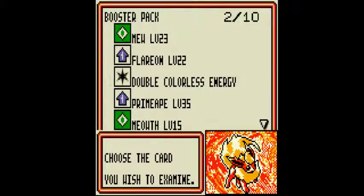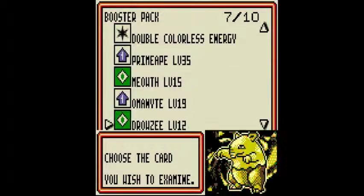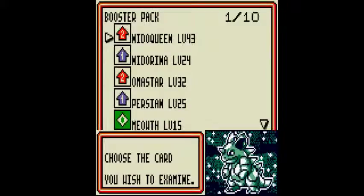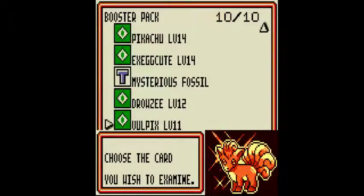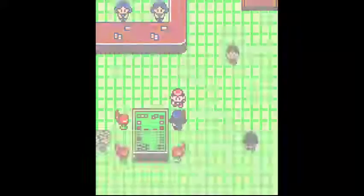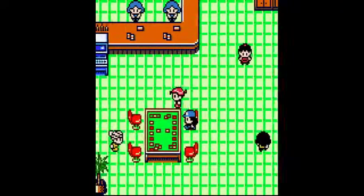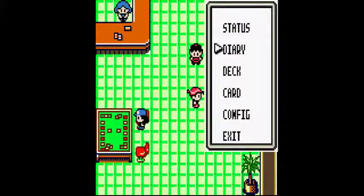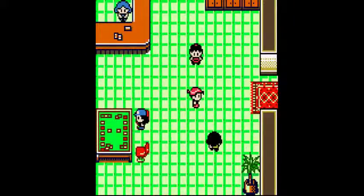Alright, so we get Mew, Flareon, Double Colorless Energy, Primeape, Meowth, Omanyte, Drowzee, Exeggcute, and Mysterious Fossil. We also get the other half of what was originally going to be my Grass deck — Nidoqueen and Nidorina. She tells you that Master Miki is most likely at Ishihara's house, and we're going to go there next time. I'll see you then.